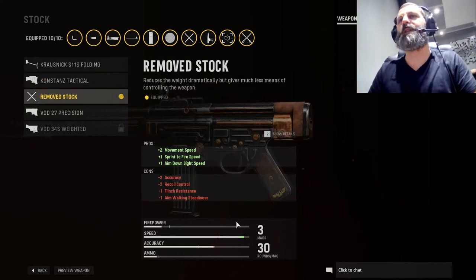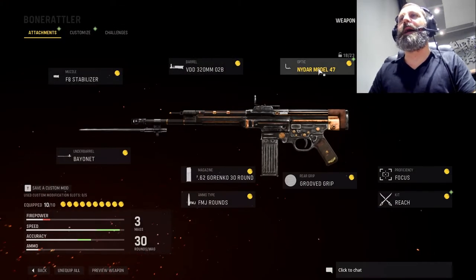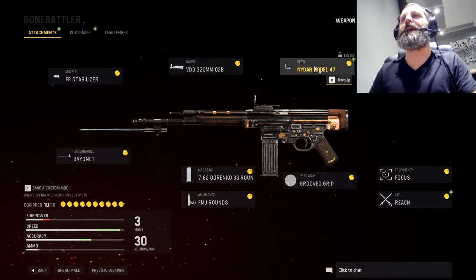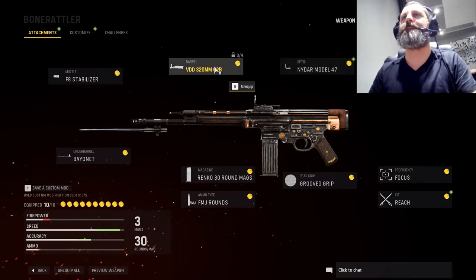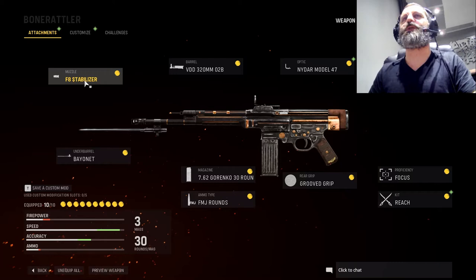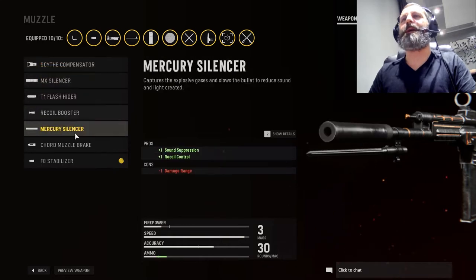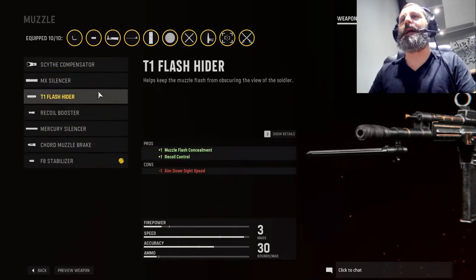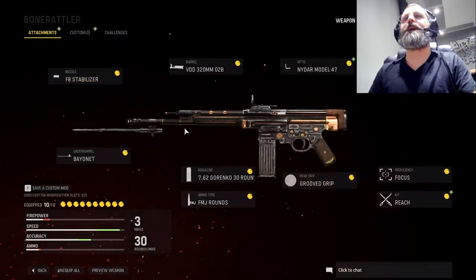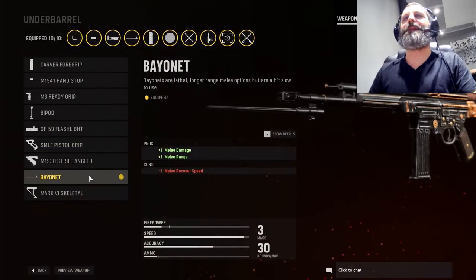On the speed here — that's the one that gives more speed to the weapon. For the optical, it doesn't matter, because you're not looking to aim; you're looking to stab the enemy. For the barrel, the top one — the VDD 320mm — gives great speed to the weapon as well. For the stabilizer, it doesn't really matter because it doesn't give any speed, and we're using the bayonet. Under the underbarrel, there's the bayonet — you attach it.